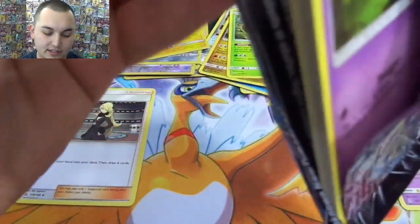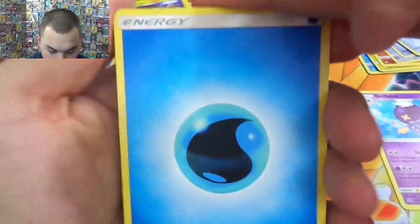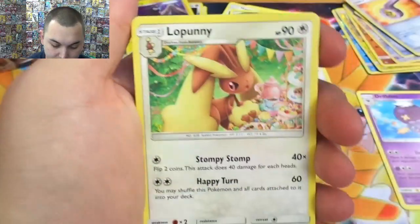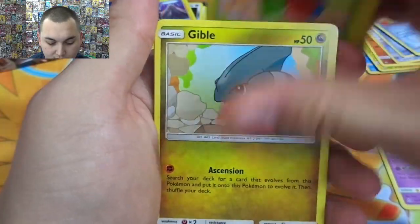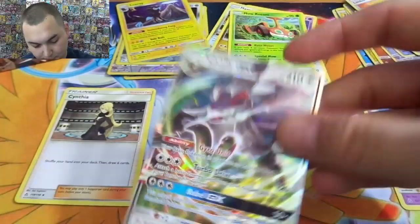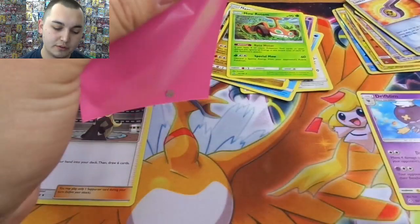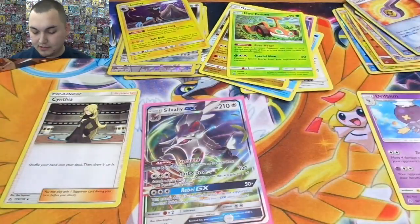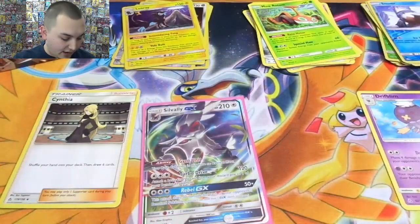Doesn't look like we're gonna get a whole heck of a lot, to be honest with you guys. There's a code in the pack that I couldn't get out. I literally think it is just a plain GX — that's the only form it comes in in this set, to be honest. Which is fine because we literally just had it in our last set.